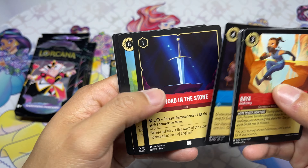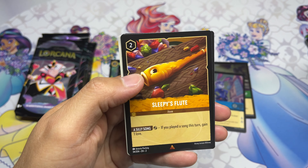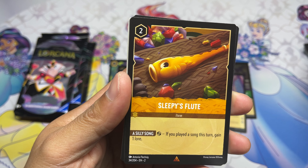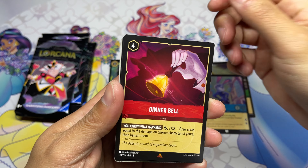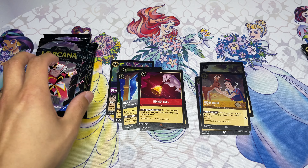Four Dozen Eggs — I know it's a song. Is this too interesting? Sword in the Stone, Pacha finally gets his card — first rare. Sleepy's Flute — there's a lot of songs, keeping in mind the Gaston singer that exists. Lots of potential here. Another rare: Dinner Bell. And a foil Snow White — really happy to see that!